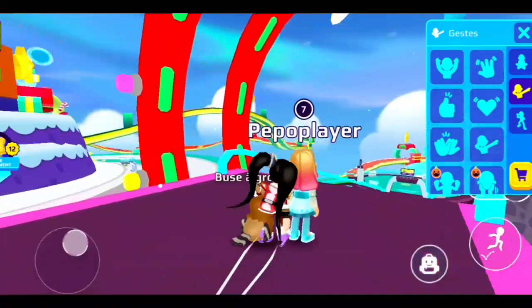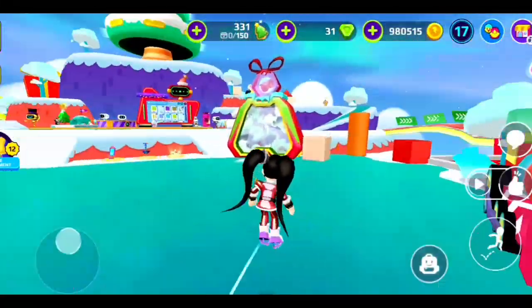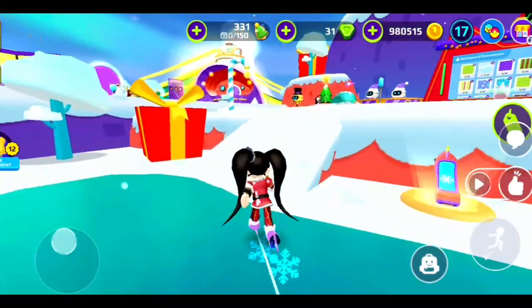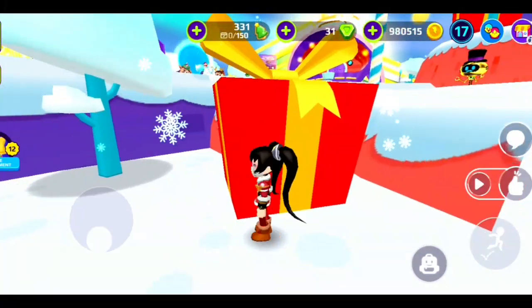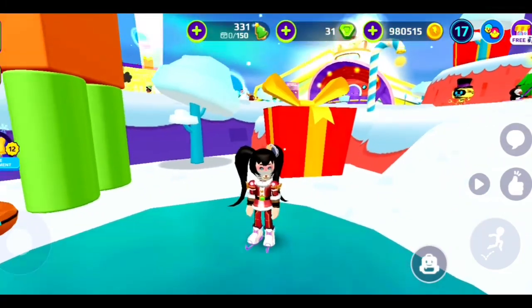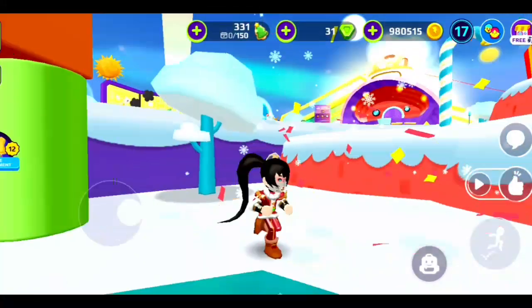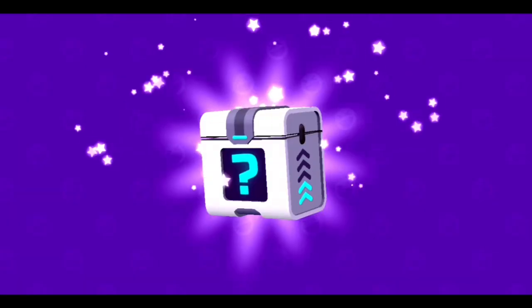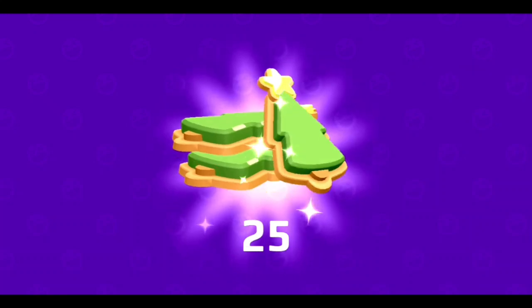Anyways, let's get started! So the first secret box is actually located right here — look, it's right here. You're just gonna walk up to this, and when the box starts shaking, that means the secret box is available. So you're just gonna walk again and — tada — here's the secret box!